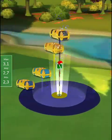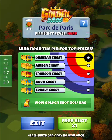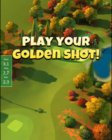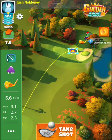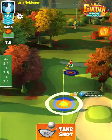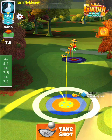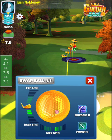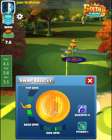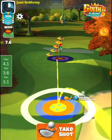Last but not least, the free golden shot for the One No Money account. Wind is 7.6, which is 4.1 rings. This time we will need to use less backspin — about 2.5 bars — and I will adjust for 4.1 rings.